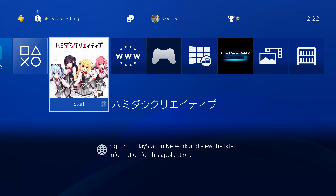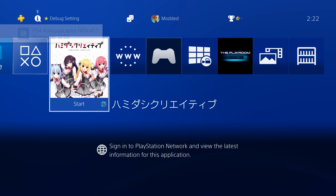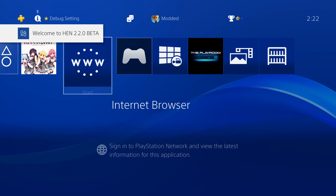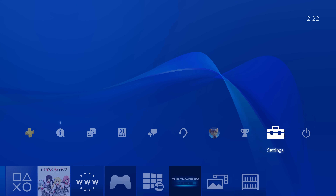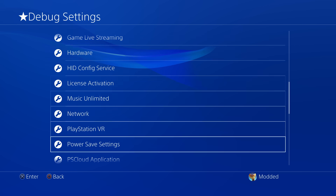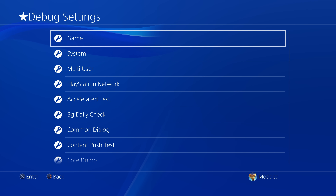Welcome back to another PS4 and PS5 video. In this one we're going to check out how you can prepare your PS4 or PS5 to take advantage of any new jailbreaks that come out in the future. If you've missed out on the latest jailbreaks that work up to 12.02 on the PS4 and up to 10.01 on the PS5, this video will show you how to get your console prepared for the next jailbreak that may come out.